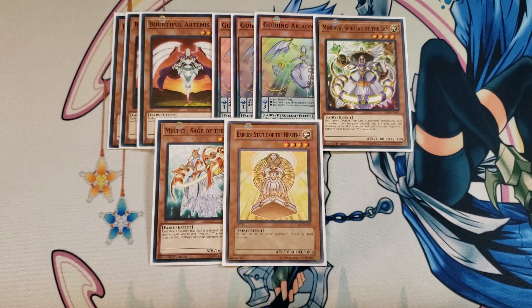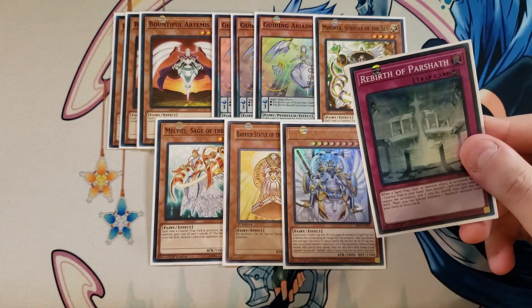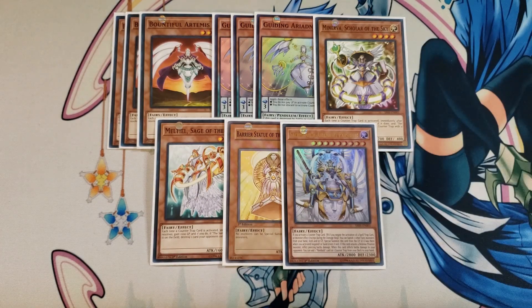I then play a single copy of Sacred Arcloric Air Knight Parshath. This card is a really awesome boss monster to summon off your copy of Rebirth of Parshath. It has the ability that if you activate a counter trap or negate the activation of a spell, trap, or monster effect, you can banish two fairy monsters from your hand, field, or grave and special summon this card from your grave or hand. When it attacks a defense position monster it inflicts piercing damage, and when it inflicts battle damage you can add a Parshath card or counter trap from your deck to your hand.